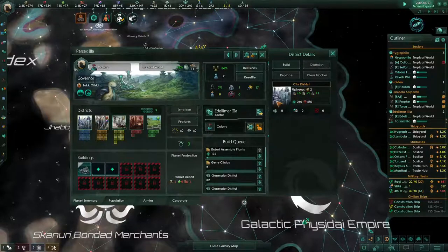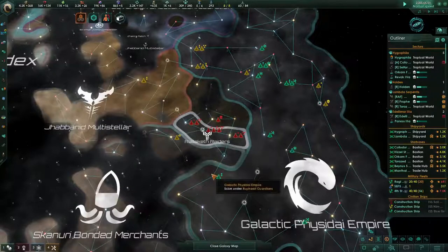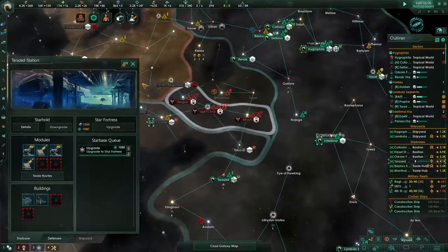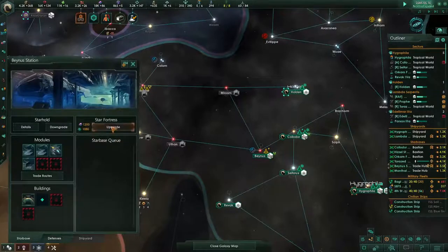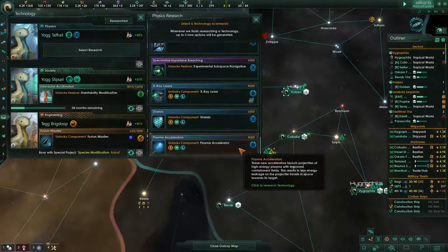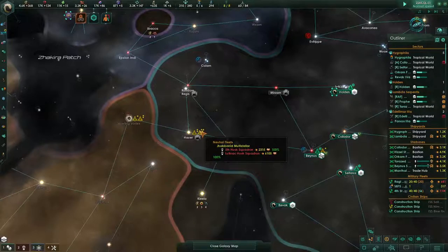New frontiers established. Same kind of thing — lots of energy credits here, so that's probably what I'm going to do on this one. This system right here — upgrade it, and then this one, same thing, upgrade that. Advanced combat role, subspace navigation.